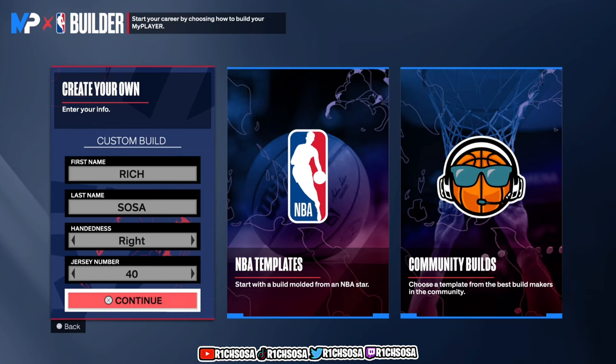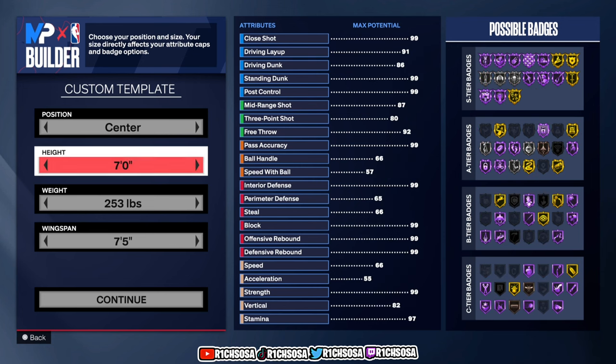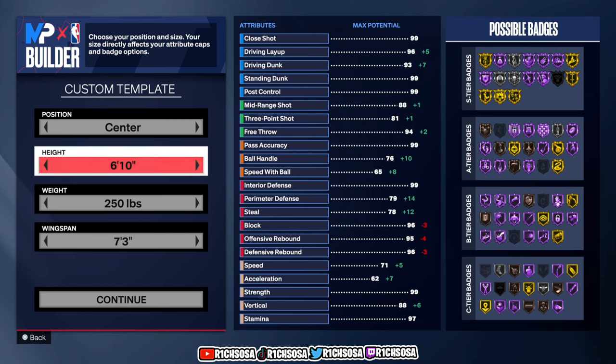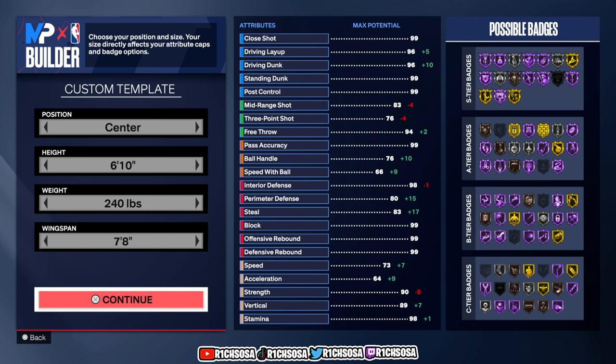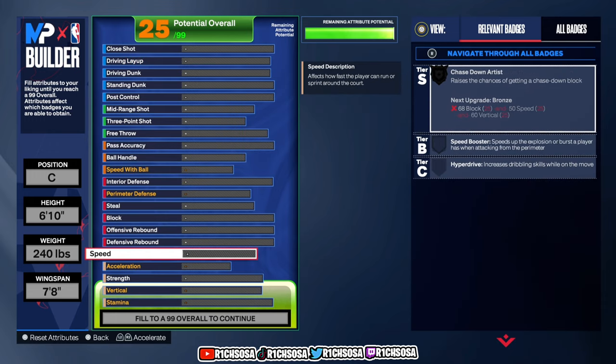To get started today, we're going to put this build under the center position. As far as height, let's go with 6'10". Moving into the weight, I'm going to go with 240, with a wingspan of 7'8". Moving forward, it's completely optional if you want to make any changes or adjustments along the way. When it comes to the physicals, I truly believe this is the most important factor.